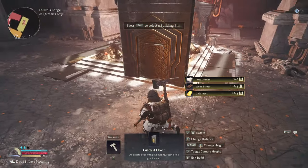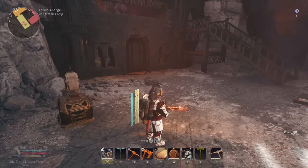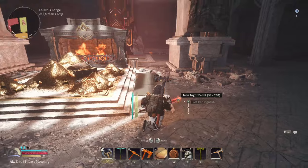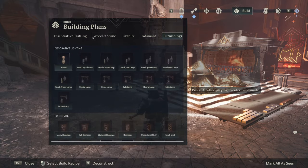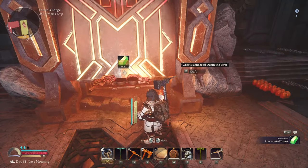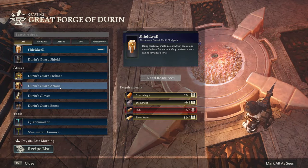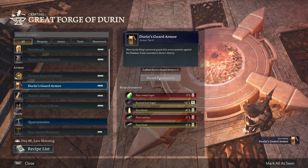That Gilded Door could go into the area with all the ingots — we could have a circular or square building around the big piles. I think that would be pretty cool. The building system doesn't center off enough — it's always a step back and forward, really hard to place. I'm used to having more creative freedom in building. Let's craft one piece and see what it looks like — Durin's Guard armor bit. Sunstones, fine leather, fine cloth. Tier five! Let's have a look at just this chest piece — oh, that's pretty naughty.